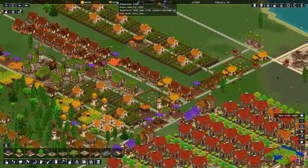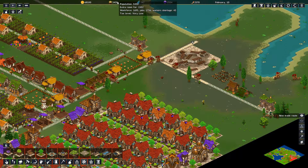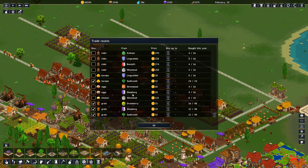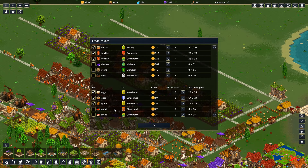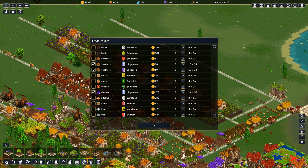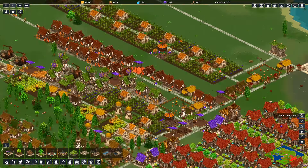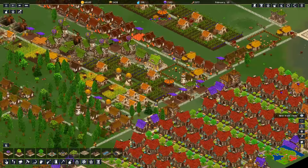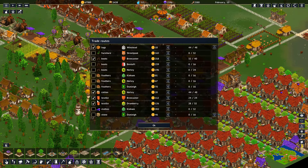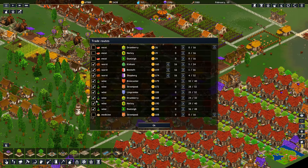Not enough workers. Are we selling clothes? We should stop selling clothes. We are selling alcohol, but I don't want to stop selling alcohol because we can get so much more of it. Another thing of feathers — we are running short on feathers. We should not be selling so many feathers. I'm going to turn off selling feathers for the moment.